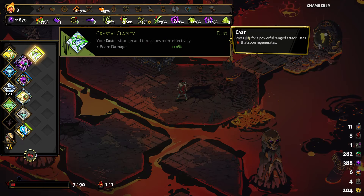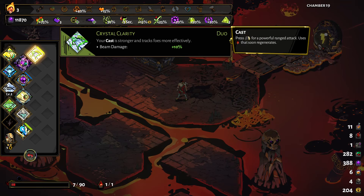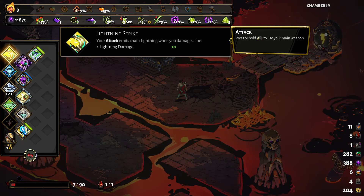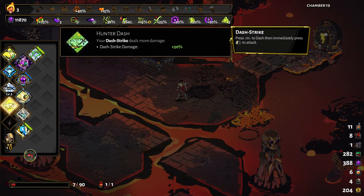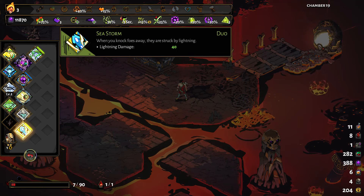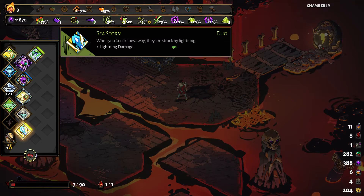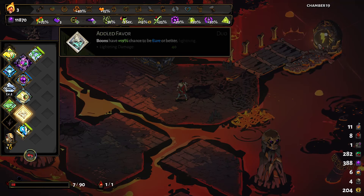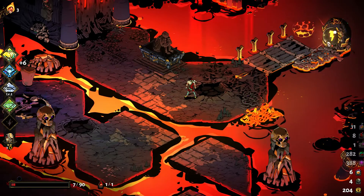I've got a Demeter ability — this is the beam cast — and a way to strengthen that; it's a duo with Artemis, I think. And a variety of abilities: stronger bull rush, Sea Storm. I knock away with my shield, and that along with some of my other attacks will knock enemies away and then cause a lightning attack. That's Zeus and Poseidon working together. And there's one from Chaos — that's about it.